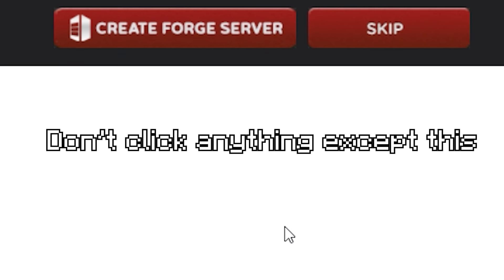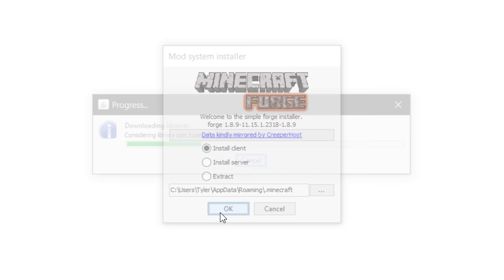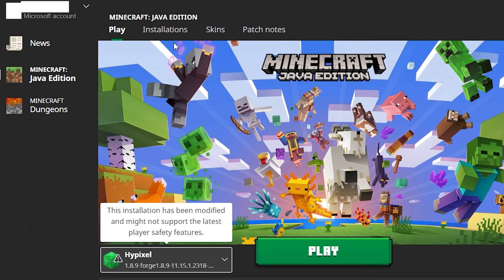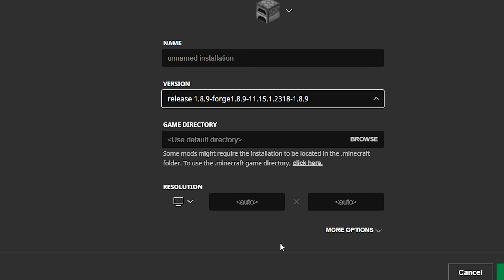and click the installer button to download the installer. Then you wanna click Keep if your browser asks you to, and then open the file. From here, you wanna make sure the Install Client box is ticked, and that the file path at the bottom leads to your Minecraft folder, which it should do automatically. Then click OK, and Forge should be installed. This should then appear as an installation in your Minecraft launcher. If it doesn't, click Installations, New Installations, click Version, scroll all the way down, and choose the one that says Forge something 2318, then Create.